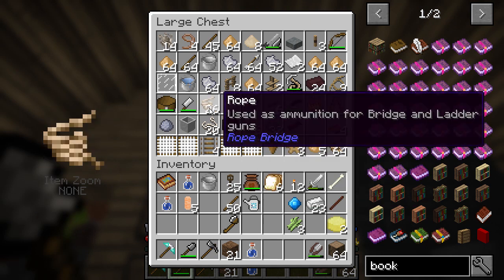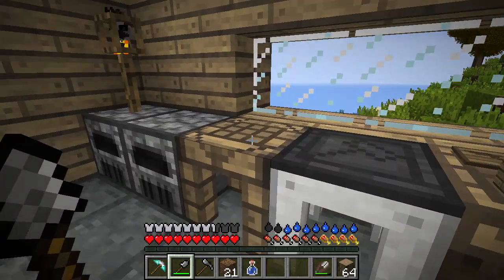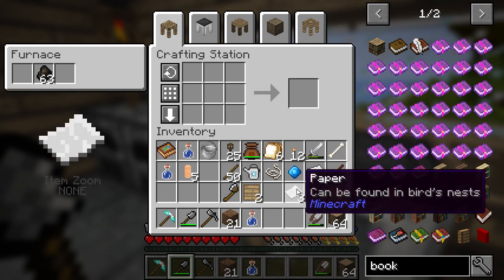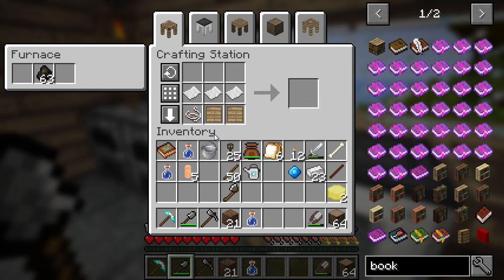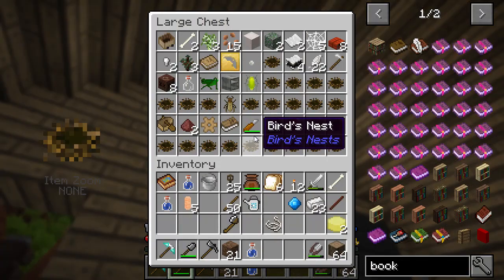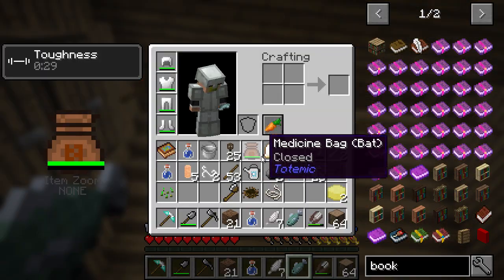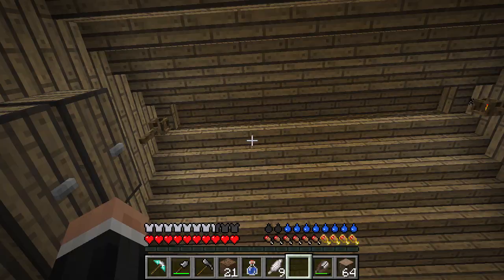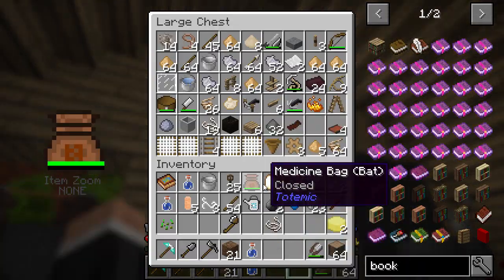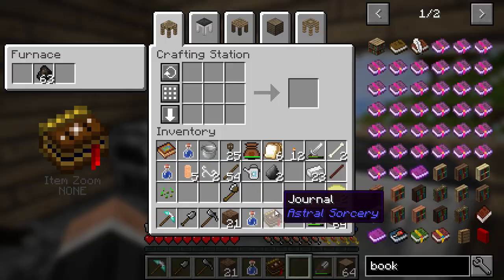I don't know if I can use that string - it kind of looked like I might not be able to. I need two blanks. Let's see if we can do this. It doesn't look like it, does it? Unless we can just do that? Oh, that is so irritating. Bird's nest and tumbleweed - well, I have like the mother load of bird's nests here. Yes, I've got a couple. There we go. We get a book - boom, a book! Journal. Astral Sorcery quest - complete discovery.